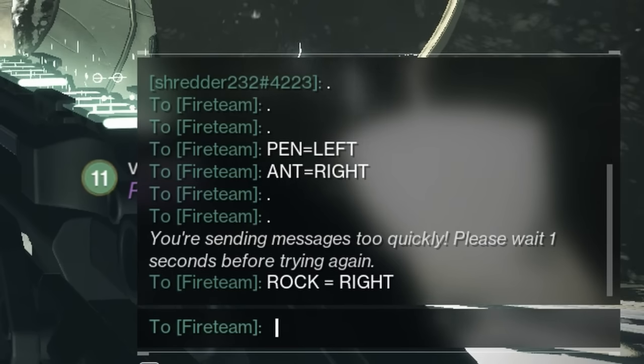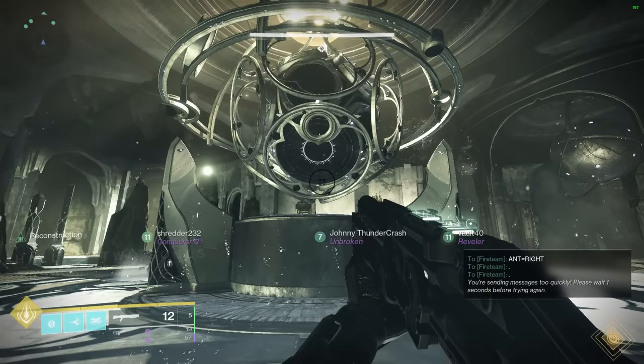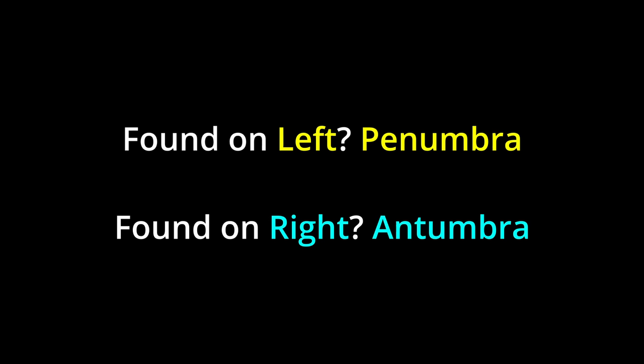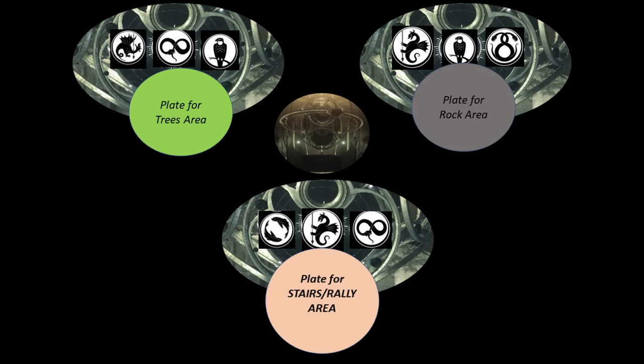Readers, I hope you have pen and paper — or be fast at typing — because we're going to be reading and describing symbols and taking note of the correct resulting buff types that we need. Assign a reader for each plate and keep that plate for the whole encounter. Readers will step on and stay on the plates — doing so, you will each be presented with three symbols. If you notice something on the left, that means a penumbra type buff is required. If you notice that something is on the right side, that means an antumbra type buff is required. So readers, you have two buffs of interest: penumbra and antumbra. Readers, step onto your plates and stay on — each of you will see a unique set of symbols in front of you. Very important: I am highlighting the middle symbol for each reader because that is the first symbol each reader should focus on first. Focus on the middle symbol first — we'll get to the rest later.